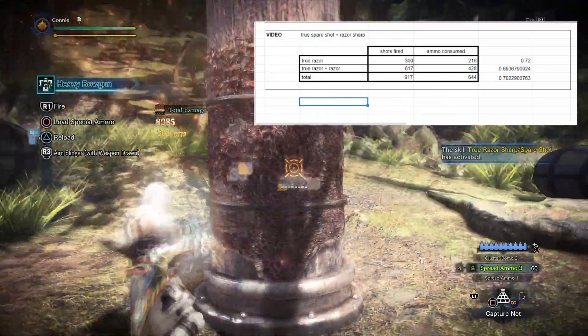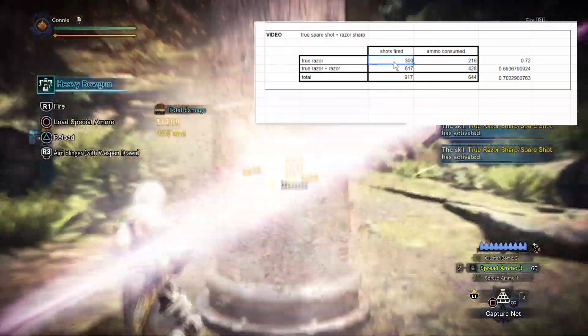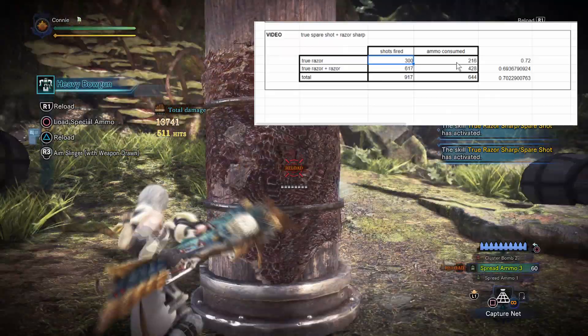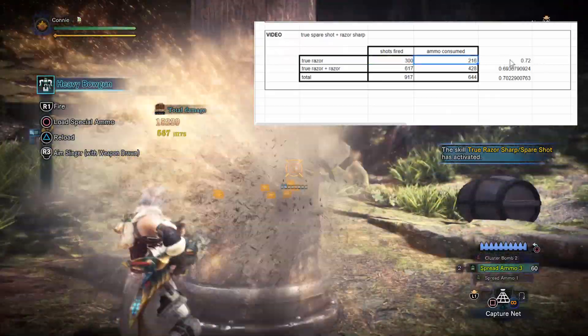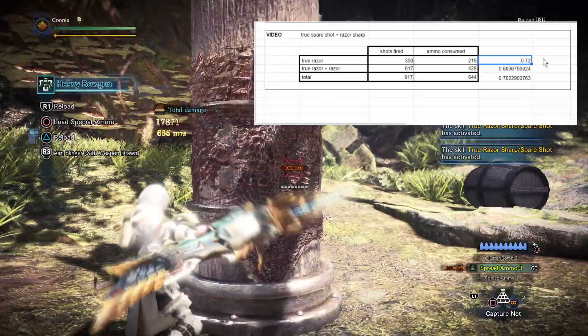As you can see, we've pumped around 300 bullets into that training pole with true razor sharp and we found that we only ended up using 216 ammo, which gives us a percentage of use of around 72%. Actually, I suppose I should do one minus that, shouldn't I?